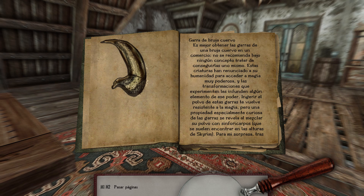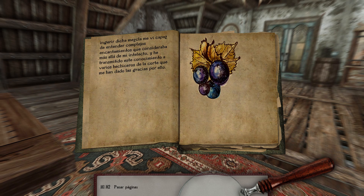Garras de bruja cuervo. Es mejor obtener las garras de una bruja cuervo en un comercio. No se recomienda bajo ningún concepto tratar de conseguirlas uno mismo. Estas criaturas han renunciado a su humanidad para acceder a magia muy poderosa y las transformaciones que experimentan les influyen algún elemento de este poder. Ingerir el polvo de estas garras te vuelve resistente a la magia, pero una propiedad especialmente curiosa se revela al mezclar su polvo con Sinfonicarpos, que se suelen encontrar en las alturas de Skyrim. Tras ingerir dicha mezcla me vi capaz de entender complejos encantamientos que consideraba más allá de mi intelecto, y he transmitido este conocimiento a varios hechiceros de la corte que me han dado las gracias por ello.